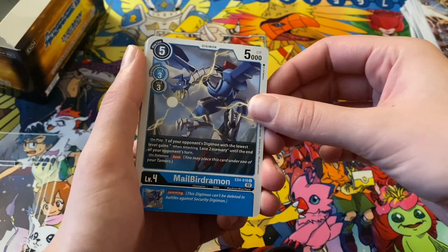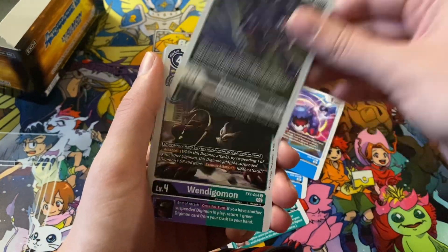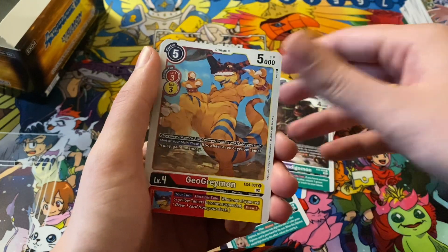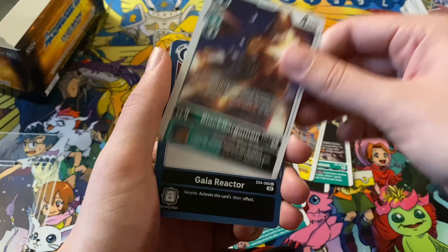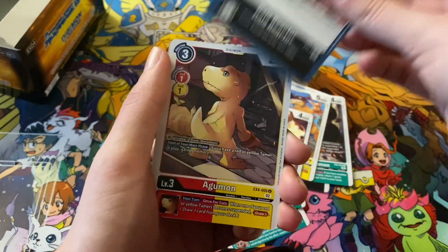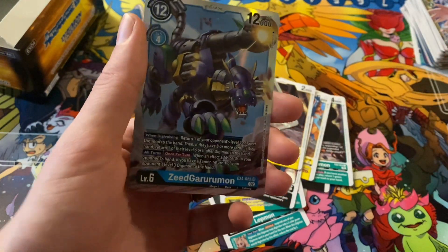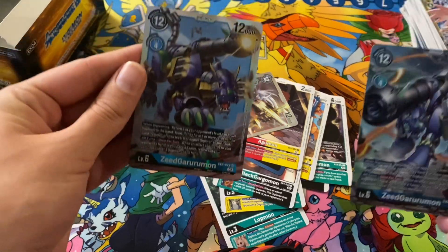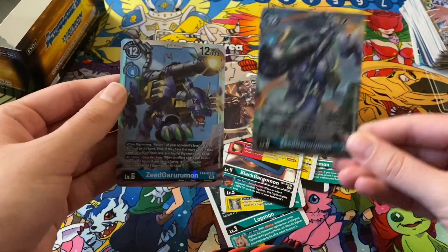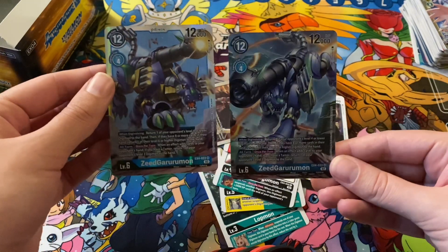We got Mailberdramon, Lopmon, Gaussmon, Gururumon, Wendigumon, Geogreymon, Antilamon, Blackgargomon, Gaia Reactor, Agumon, Gaia Mon, and Zidgurumon. Definitely alt art on one of these — this one's the alt art, this one's the normal one, but nice to have one of each.